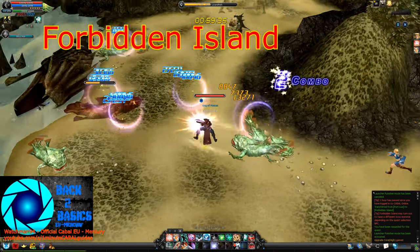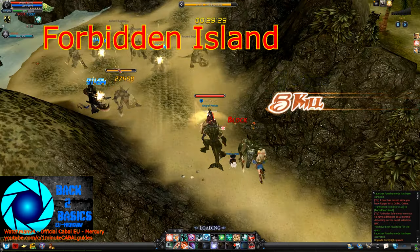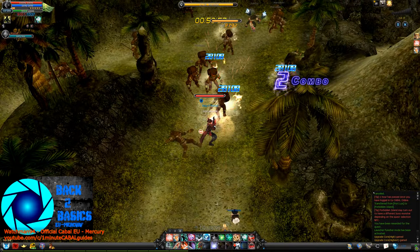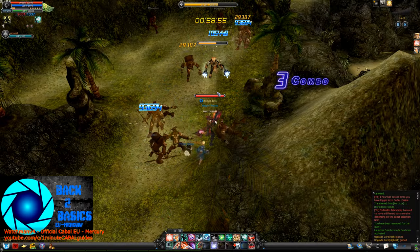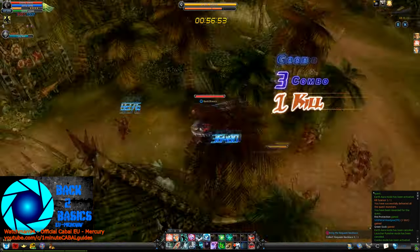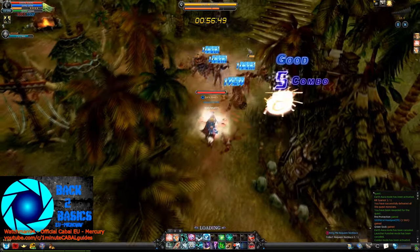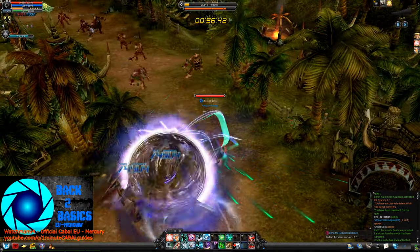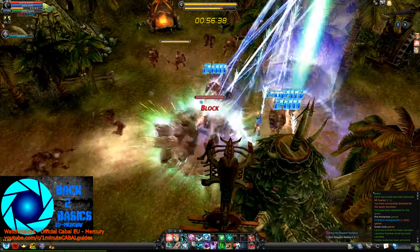Forbidden Island and the Awakened version are both packed with a bunch of enemies, so they aren't bad options to farm during these events either. And if you're feeling like spending some extra time inside, the spot with those tribal guys before defeating the infamous boss at the top of the stairs provides you with some fast respawning targets — you just have to run back and forth a bit.